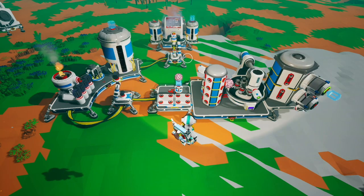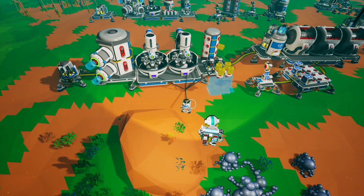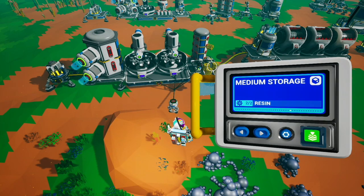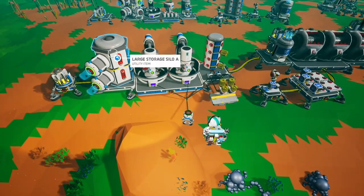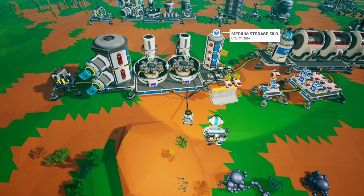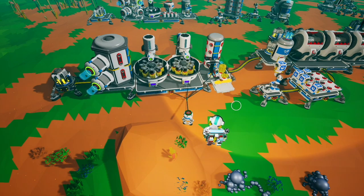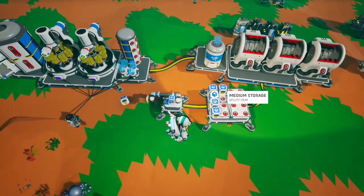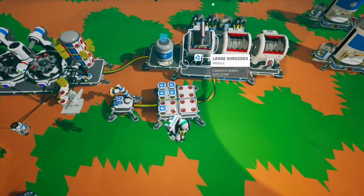This will run forever as long as you have zinc and soil. There are much more efficient ways to automate soil to scrap, but they are not fully automatic. Here we have resin-to-medium storages, which gives you one scrap per canister of soil. We have two soil centrifuges creating resin, storage for the soil centrifuge, and two small printers printing medium storages set to repeat.